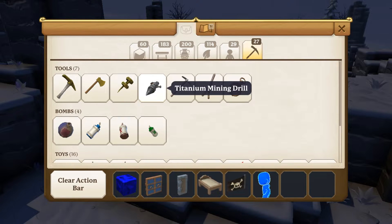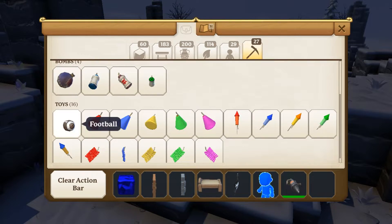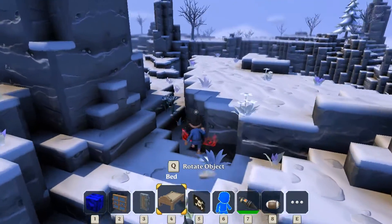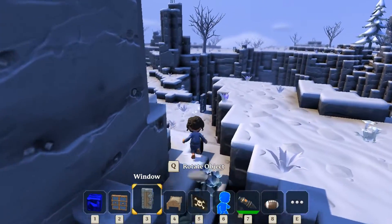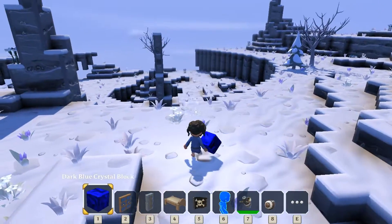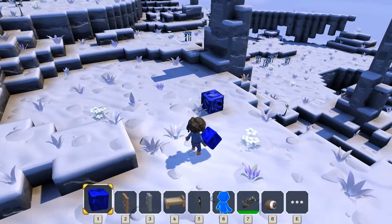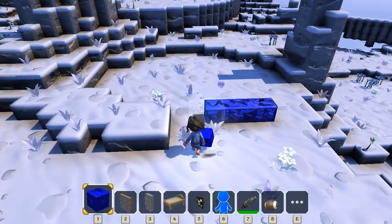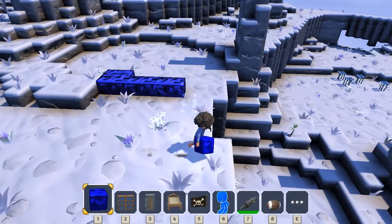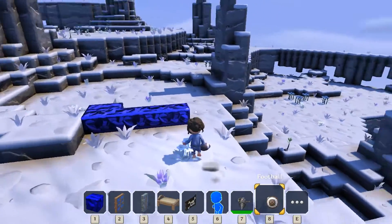We're going to get ourselves a titanium mining drill because I really like that, and a football for no reason whatsoever. We have unlimited blocks of course — as much as we want — and we can place them wherever we want. My computer just jumped to the desktop because I'm playing in windowed mode for some reason; it just opened in windowed mode so I thought let's just play in windowed mode and see how it goes.